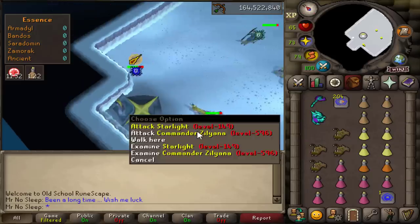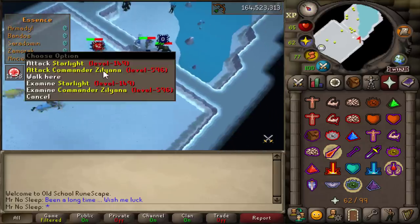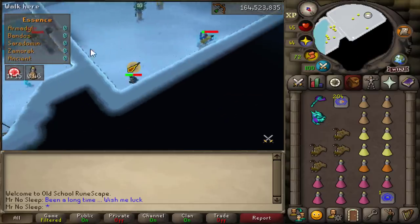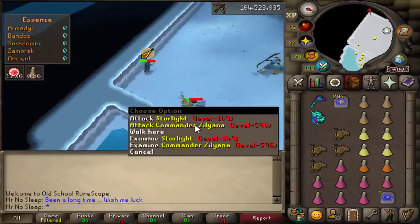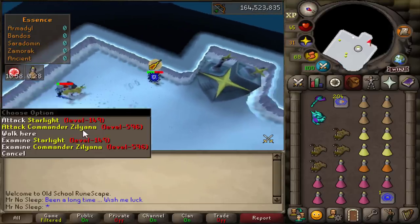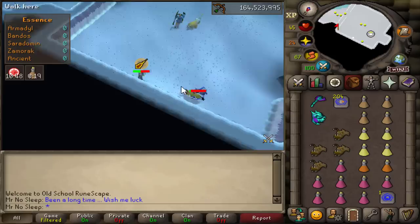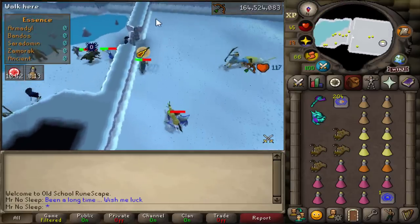This is pretty much how I set up my Sarachnis kill. I blowpipe two of the minions, sometimes three depending on spawns, so the venom starts stacking. Then, as most of you know, you keep your distance from Commander Zilyana, run around the walls, run around the room, and keep hitting as you're running. I had pretty good range bonus so my hits were somewhat accurate — always potted, always using Rigour, and tanking pretty well too.